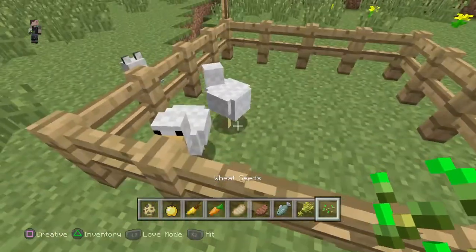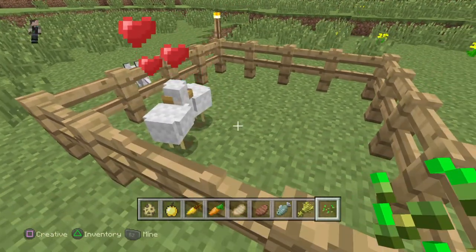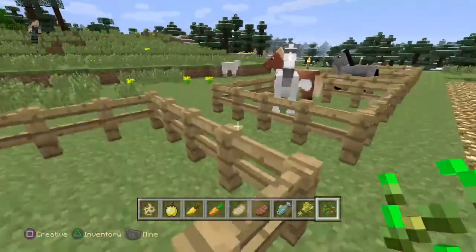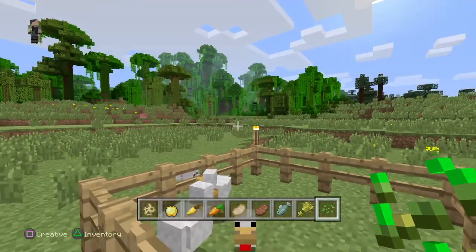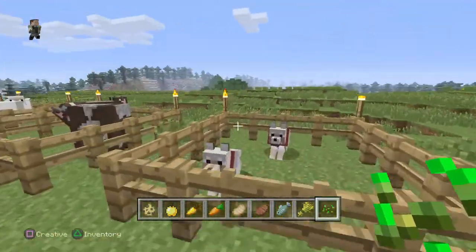First you get wheat seeds, and you right-click. If you're on Xbox it's a bumper; I'm on PS4 so it's L2. Go baby chicken! Dogs, you can use cooked steak or cooked pork chop.